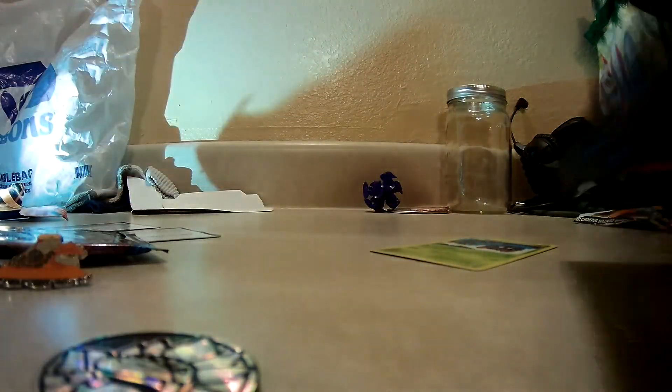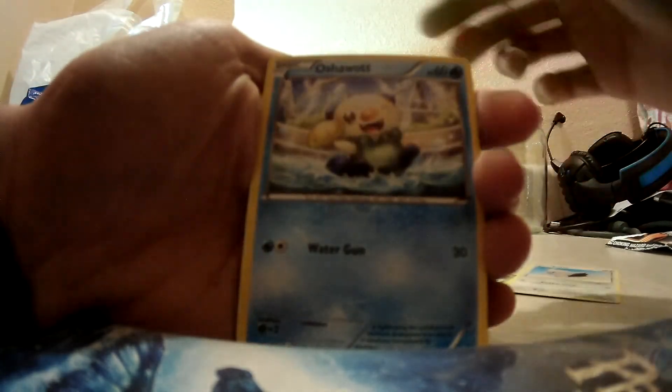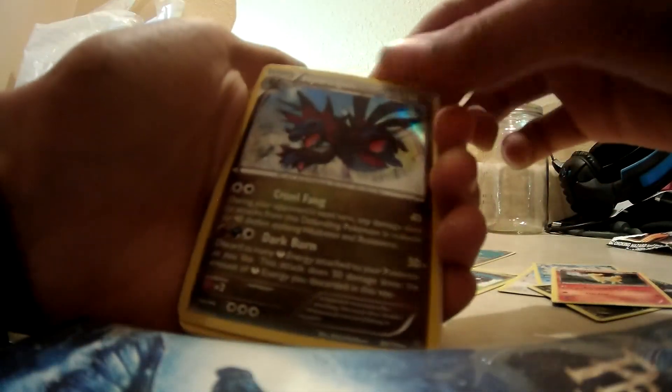We have a Tangela, a Rufflet, an Oshawott, a Ponyard, a Ponyta. Ooh, Reverse Clink. Hollow Hydreigon. And then we have a Klefki, a Dewa, and a Gardevoir Spirit Link. Nice.